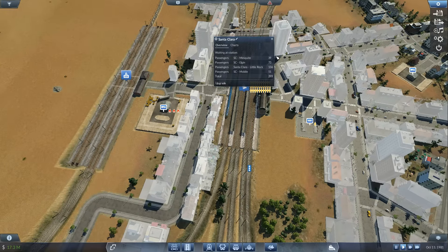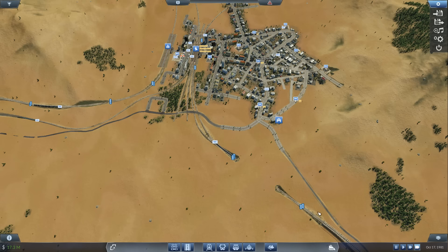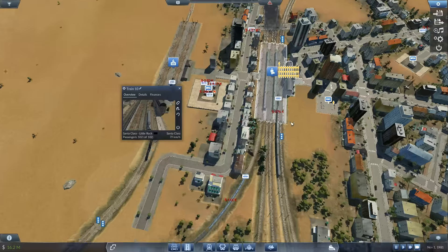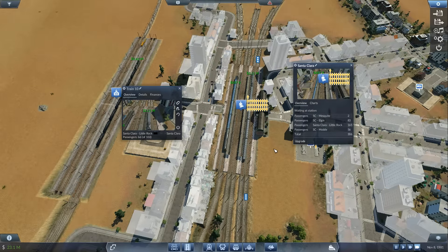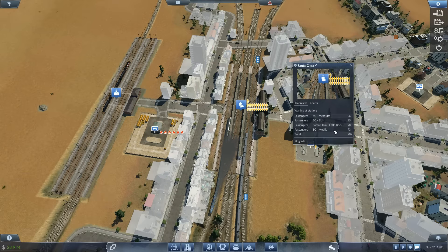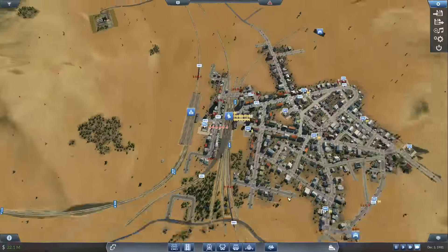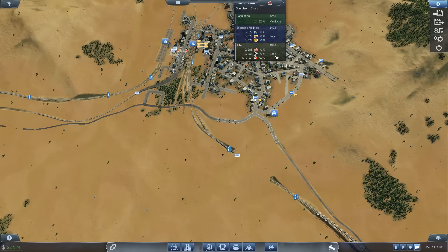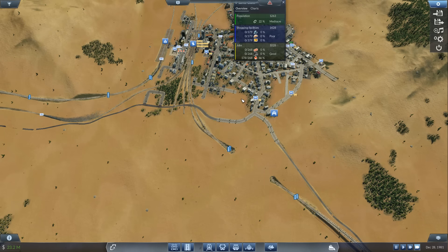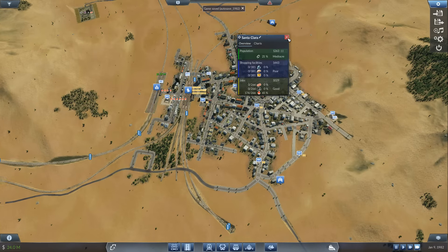I think that the line Santa Clara Little Rock could do with a slightly bigger train. There are 136 people waiting there, and you know the pace of the game — they've been probably waiting for about a month. Train number 10 is coming in, which I believe is currently the biggest train on this line, so it should take quite a few passengers along. It looks like we are doing quite alright, but look at how quickly this line ramps up again — there's still 78 people waiting. With Santa Clara's industry at good status with 66% supplied, I think Santa Clara is due for a bit more passengers into a big industrial and commercial hub.